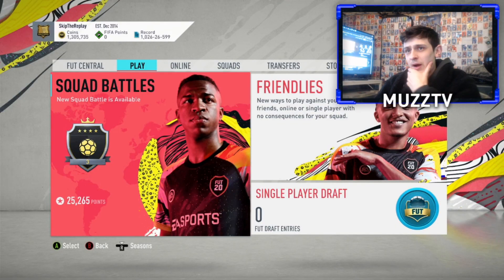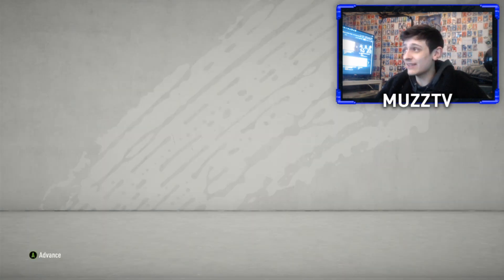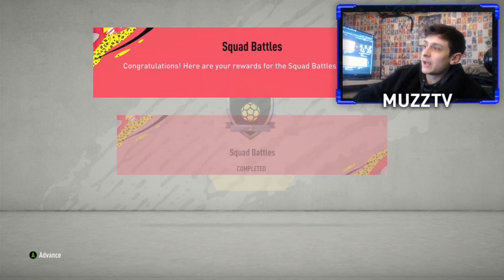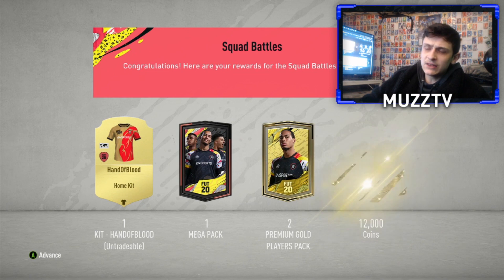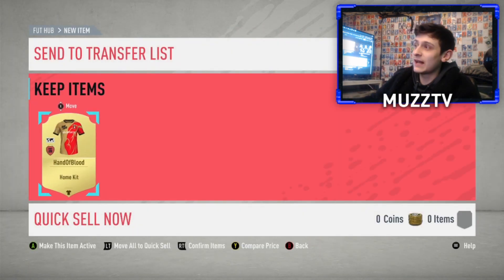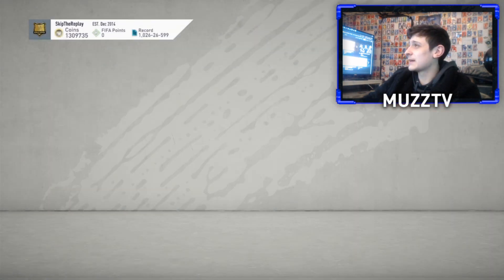Okay boys, welcome back to a brand new video. We have got Elite 3 squad battle rewards. I actually had to play last ditch — there was actually like a minute to go in my last game. I managed to slip Elite 3 by the skin of my teeth. I thought 23,000 points would be enough for Elite 3, and I ended up getting to Gold 1. So I had to play one more game and we actually got to Elite 3, literally by the skin of my teeth.